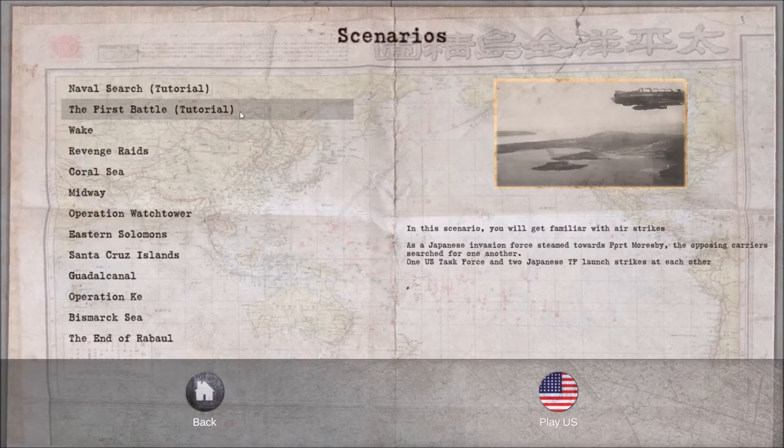I'm going to go with the first battle tutorial, where you get familiar with airstrikes. There's a Japanese invasion force going towards Port Moresby. The opposing carriers have searched for one another — there's one US task force and two Japanese task forces, and they're launching strikes at each other. We'll see what happens.